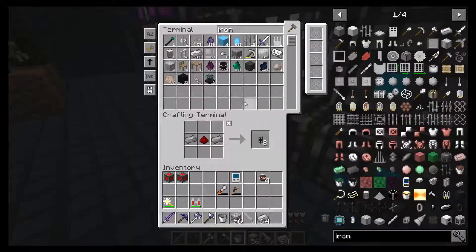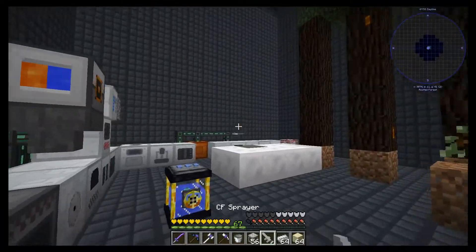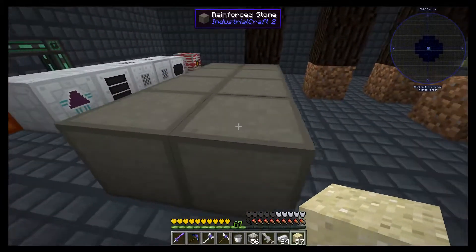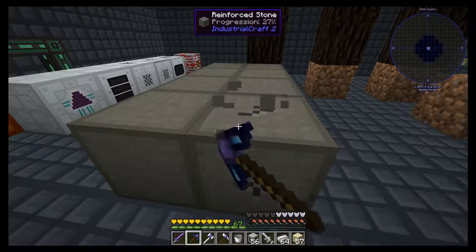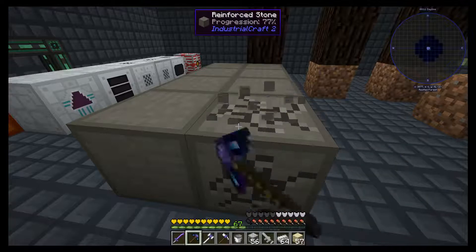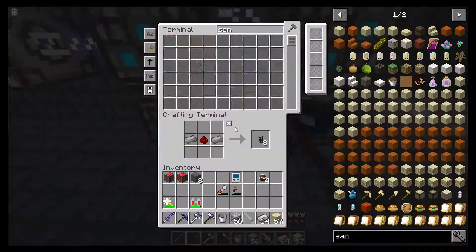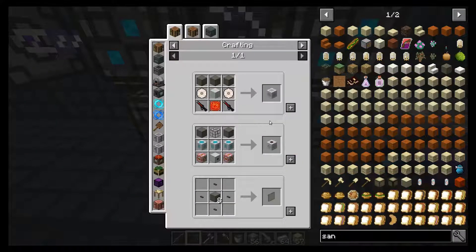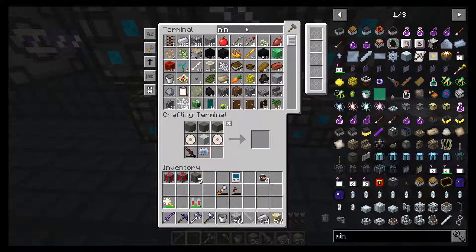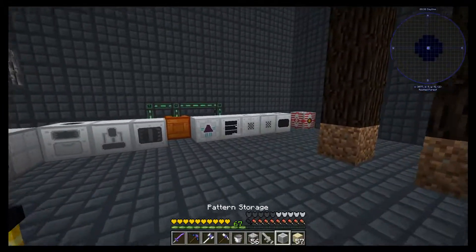You can speed up the process by taking some sand and doing this. I have no idea how much the reinforced stone covers, or how much the foam covers. So we need one mining laser, which we have. And a million days later we too have pattern storage. Yay!